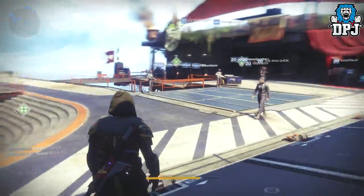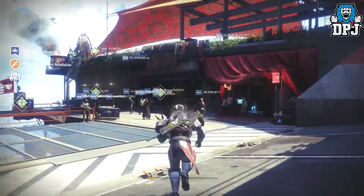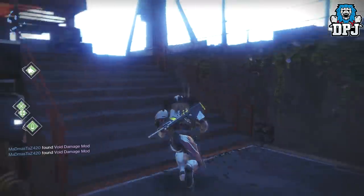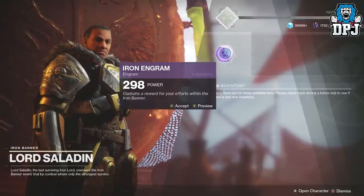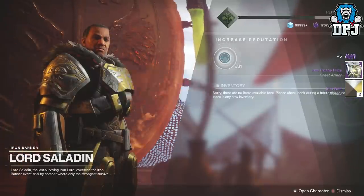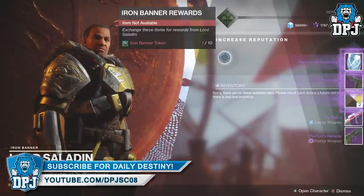Anyway I'm gonna switch to my Titan and then quickly open the three remaining packages on him. So we are on my Titan, let's go to Mr. Saladin. I've got three packages — I mean what's the best I can get here, three pieces of armor? I highly doubt that will happen but we can always wish, so let's go.